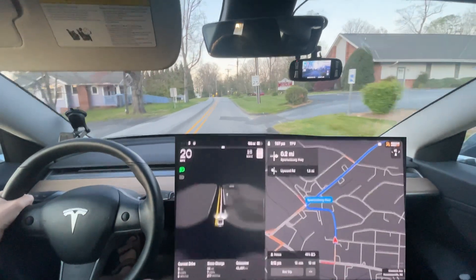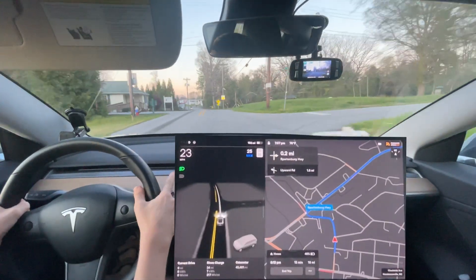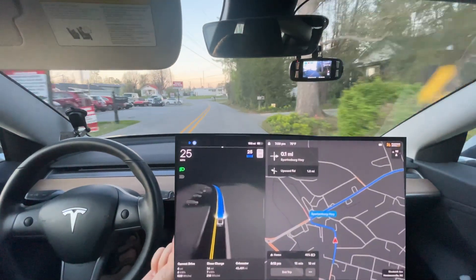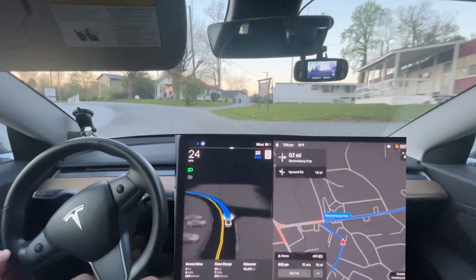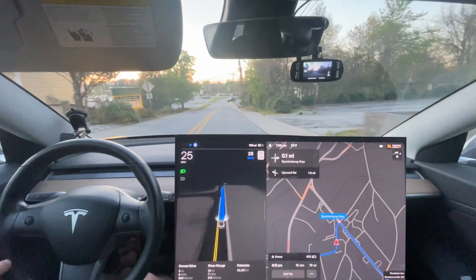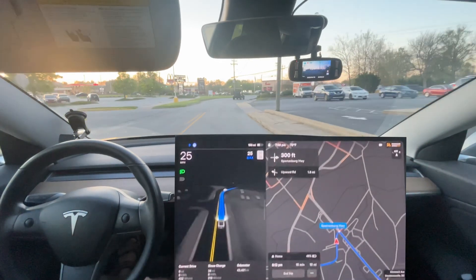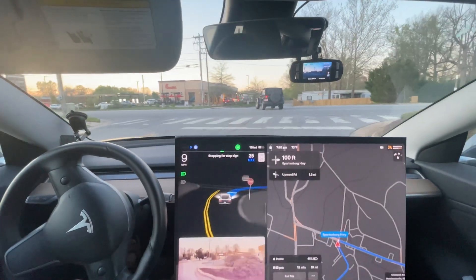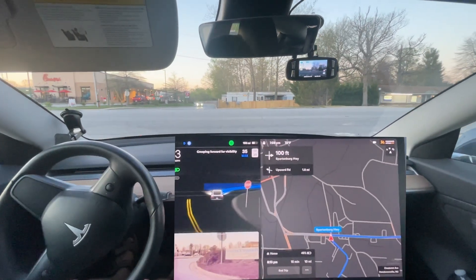We are back going home on the second half of this route. We're going to see if we can get back-to-back zero disengagement drives here, and it's going to let us enable it pretty quickly. The hardest part of this end of the route is this unprotected right turn, if that even counts. It's going to stay a little bit further away from the curb, and then the left turn which I think version 11 fixed is further up the road. It's not really that hard of a route going back, so there really is a good chance everything does well.